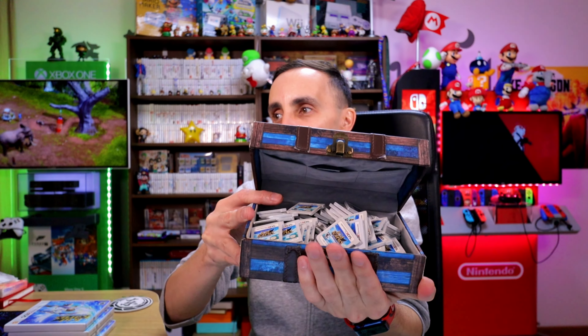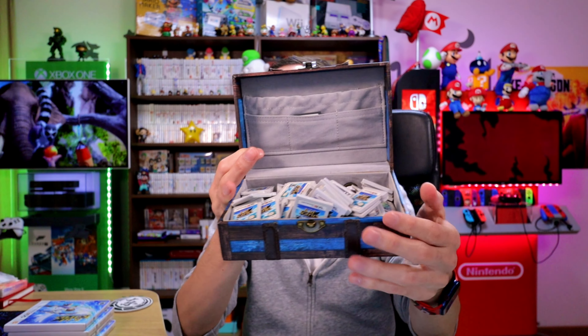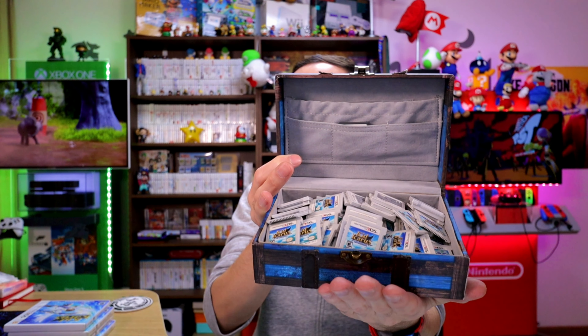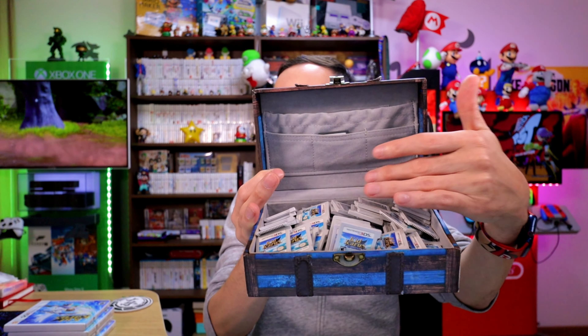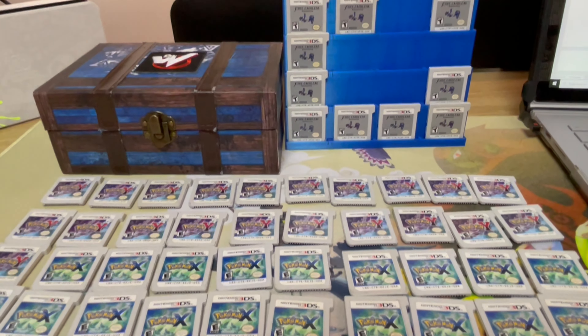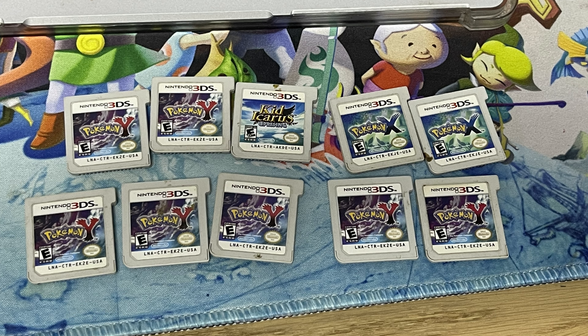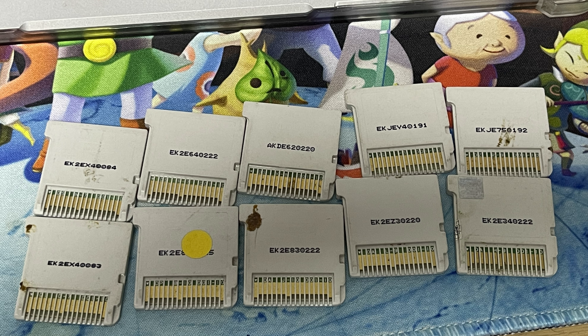And now guys, this is what our blue box challenge looks like — here are all the games now, and we are doing really good. It's going to be used to buy Super Nintendo games and get some of those missing games over there. It's just a mountain of Kid Icaruses right here. It was just a random person — I don't know where he got all these games, whether he bought them in a lot or if they were refurbished. Some had stickers but nothing to indicate where they came from.